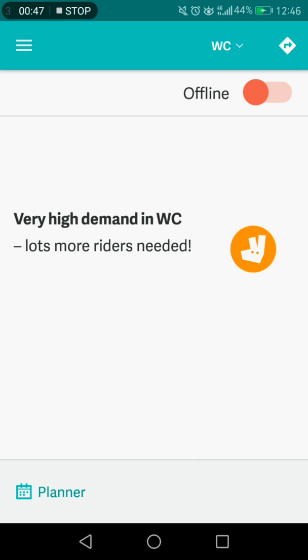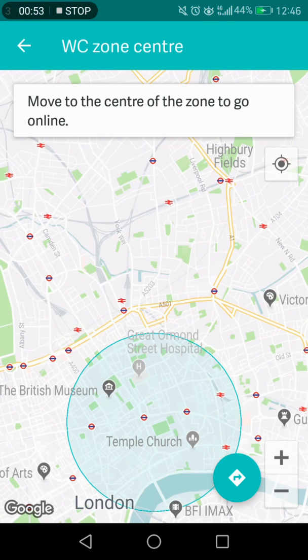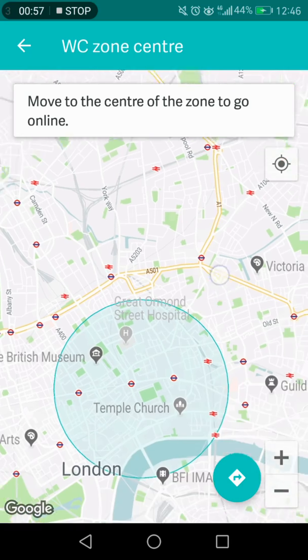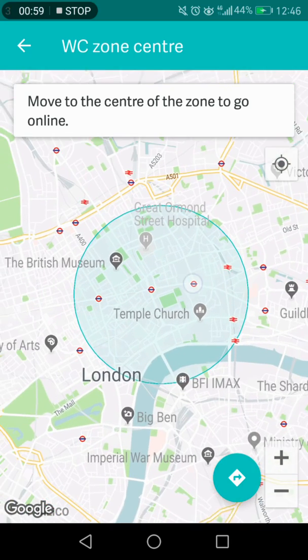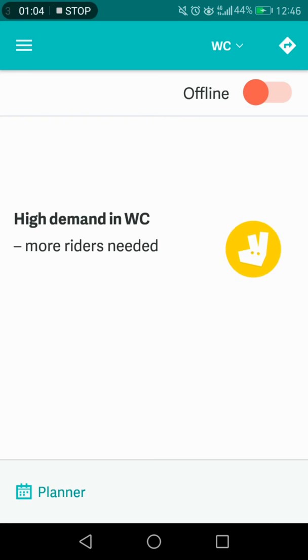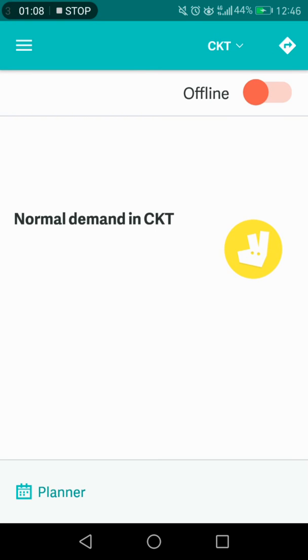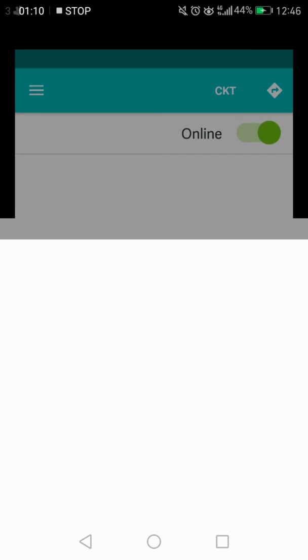If I click up here, this will tell you where the zone is. So I have to physically go to that zone in order to actually log in to the area. So I go there — by Camden, Kentish Town — and then I'm online.